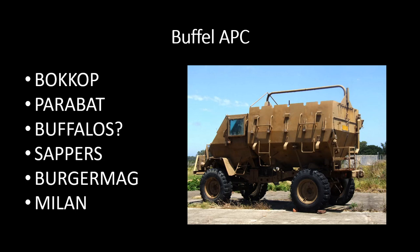The slated undercarriage of the Buffalo is to protect against mines and bombs, so hopefully you can keep your infantry safe — although you could argue that the sheer concussion force might shake up your infantry quite a bit. There are also images of these things being armed with what I think is a 50mm machine gun, so a 15mm or 7.62 is what you can probably expect. They're going to be transporting the Bokob, the Parabats, the Buffaloes, the Sappers, the Burgermag, and the Milan.